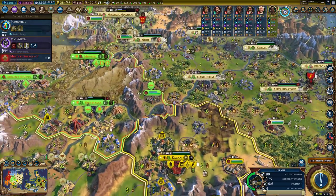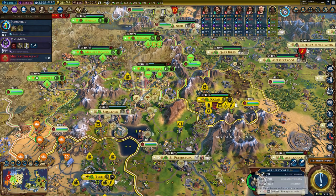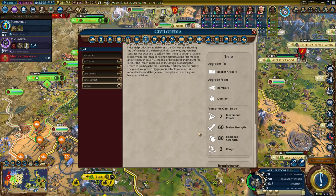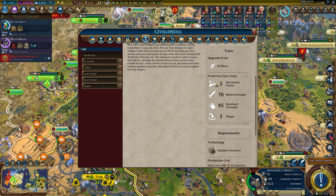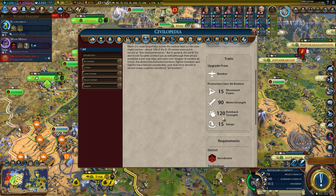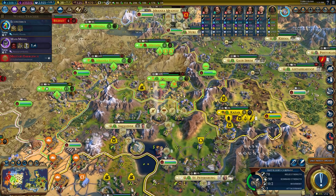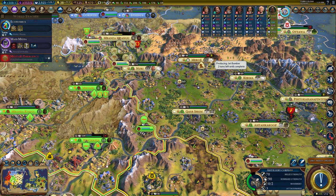We're also building jet bombers in our capital, which basically replace our artillery. Artillery tops out at 80, maybe 95 bomb strength. But the jet bomber? 120. Once you get to the point in the game where everything has like 400 fortification health, artillery is just pointless. We're going all in on the jet bomber.